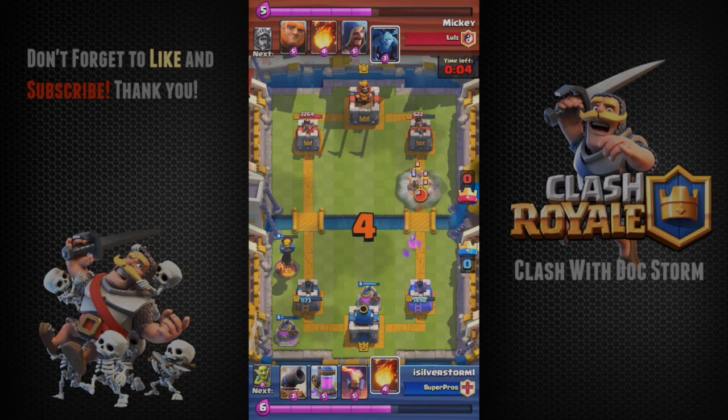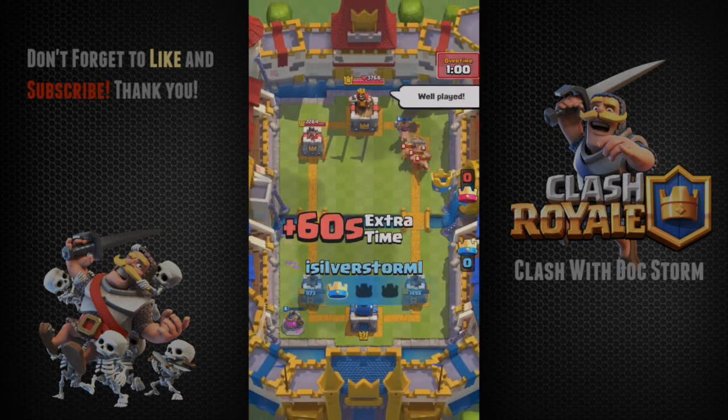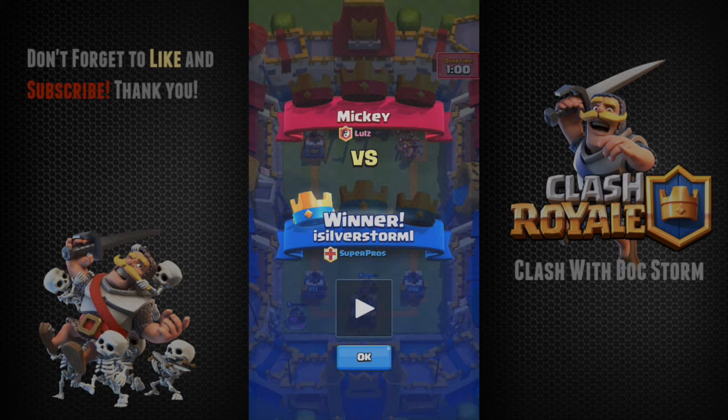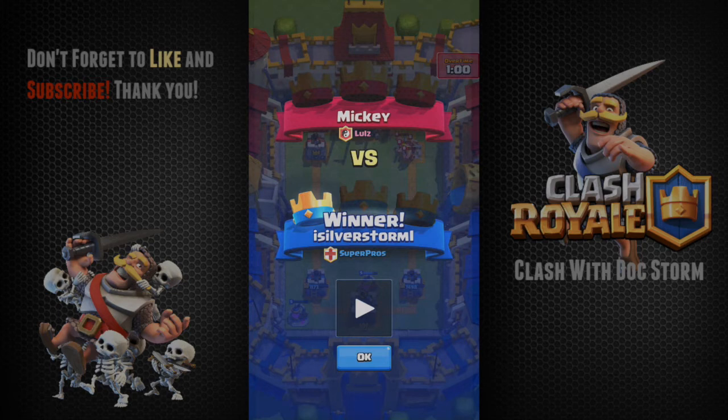Now I'm sending the hog in with four or five seconds left. Look at that fireball. If I had not learned from my opponent's previous defensive strategy — placing barbarians against my hog — I wouldn't have known to use the fireball like that. This shows how important it is to anticipate what your opponent is going to do to win matches. Sometimes it's just that one spell or one card. If I didn't place that fireball at that exact moment, the barbs and minions would have taken out my hog and I wouldn't have got the win.